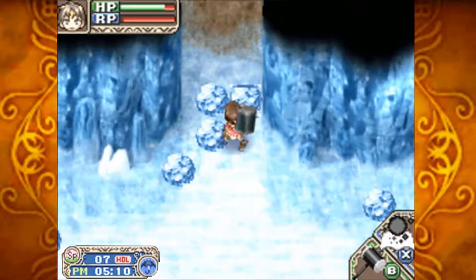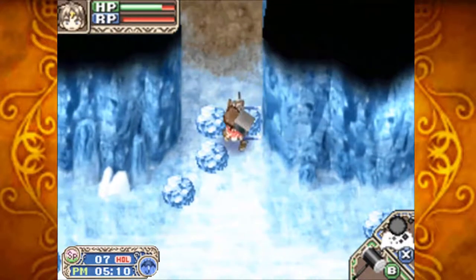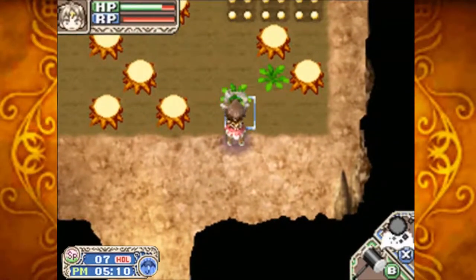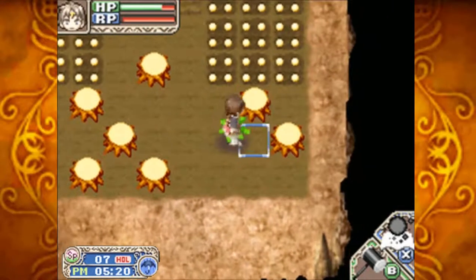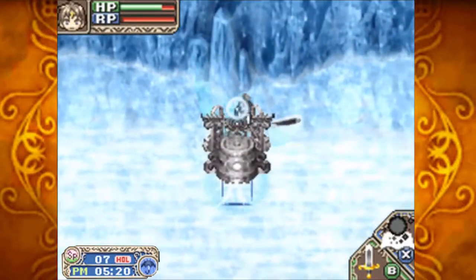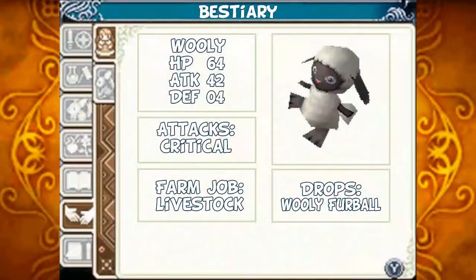I didn't take care of the wooly spawner either, so I'll take care of that now. Grab items as I'm running by so other things can spawn there later. Wooly: HP 64, Attack 42, Defense 4. He has normal basic attacks and can critically hit you. He drops wooly fur balls when killed. Should you tame one, they act as livestock that produce wool.